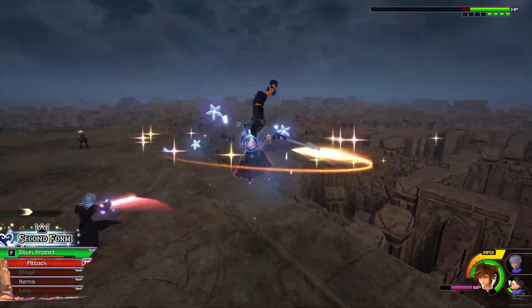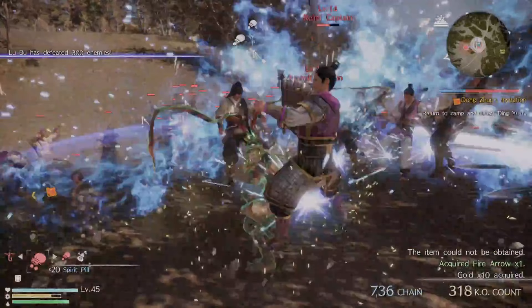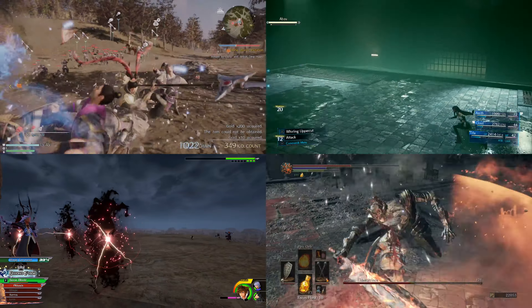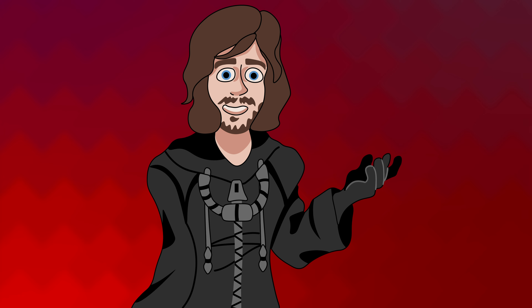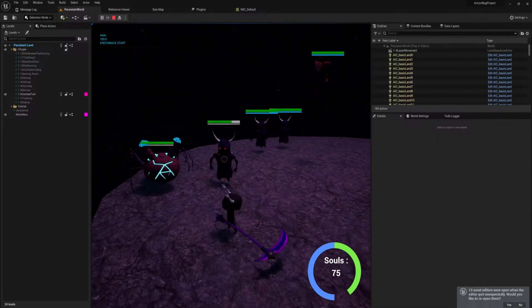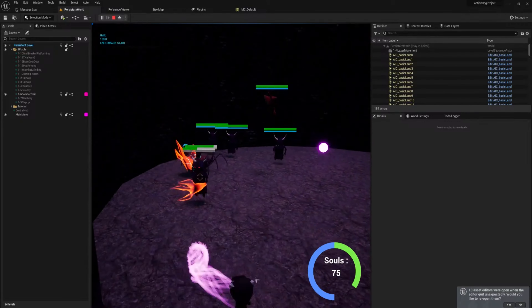Dark Souls, Kingdom Hearts, Final Fantasy and Dynasty Warriors — all games that have impactful and satisfying combat. And if you've ever dipped your toes into game development and wanted to create any sort of combat system, especially real time action combat, you'll have quickly learned how actually difficult it is to make combat feel good.